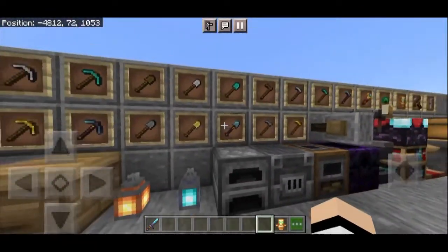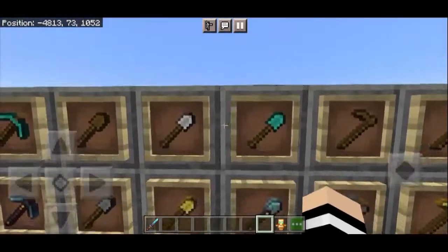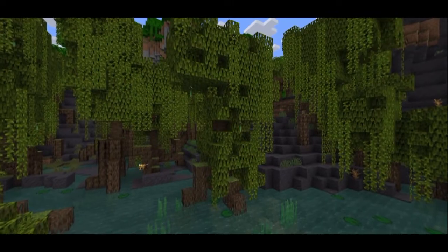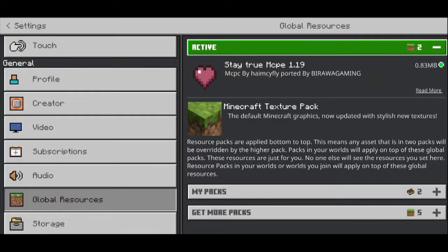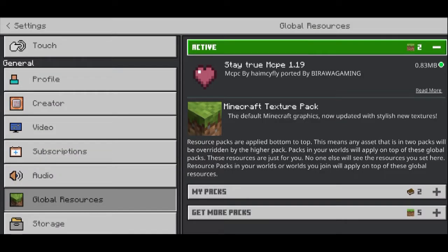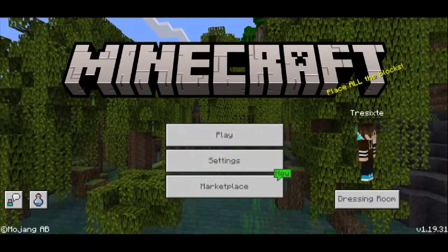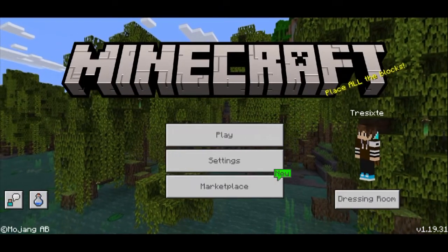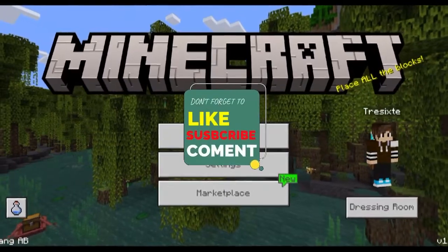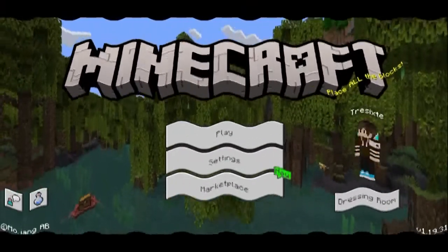The coolest item is the Netherite armor made from Netherite - really cool! For those of you curious about the texture, here it is: the name is Straight Through MCPE 1.19 by HIN TIEFLY, ported by Hirawa Gaming. Thank you to the modders who made this texture - it's really cool in my opinion. For those who want to download, the link is in the description. Also for those who want other maps, I'll include links in the description too. Thank you for watching until the end - don't forget to like, subscribe, and comment. See you next time, bye!